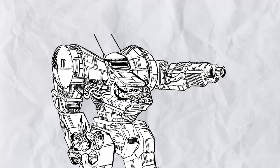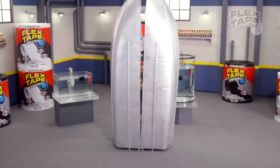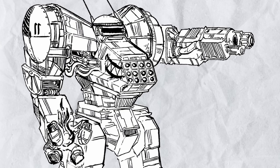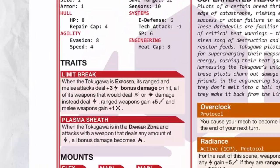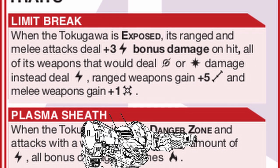Tokugawa is insane. It has one specialty: do more damage, do big damage, do absolutely redonkulous levels of damage — and those damage are also burn. The problem is you need to be exposed for all this damage, which to be honest is a rather small cost.